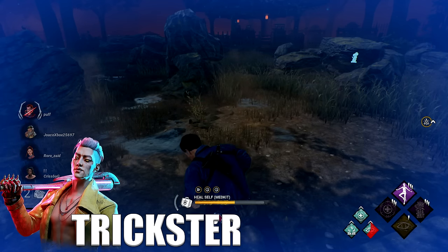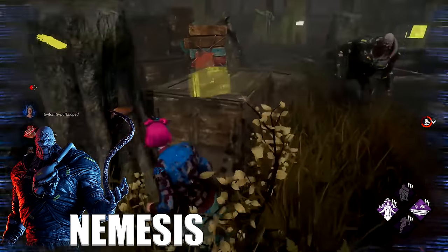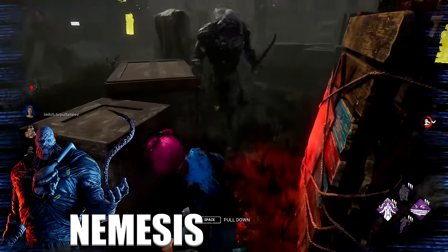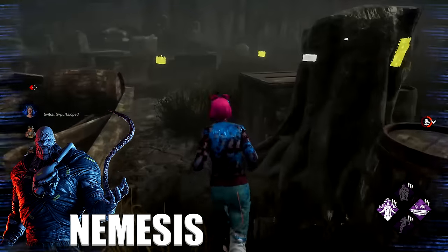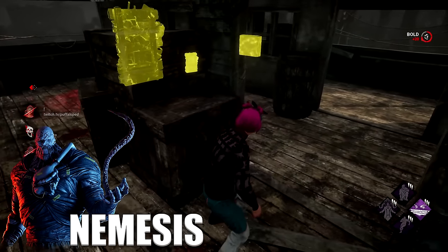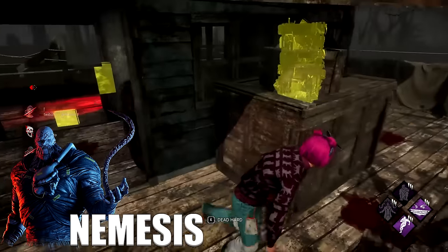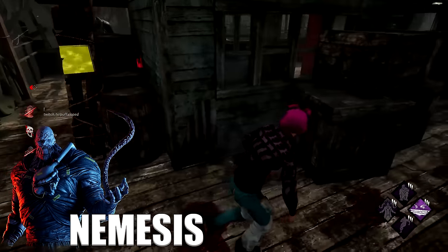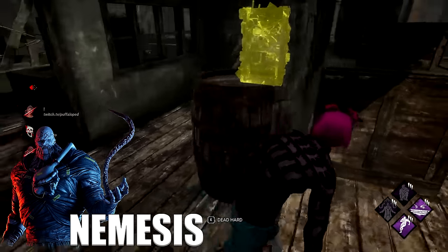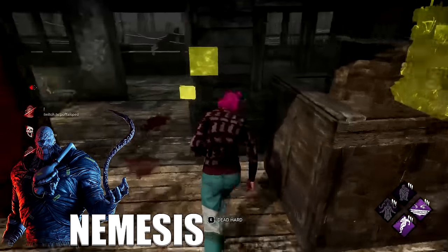Against Nemesis, remember that only four vaccine crates spawn each match — possibly three with a certain add-on — so there's one vaccine per survivor. Never vaccinate yourself instantly after getting hit; only do it when you're on death hook so other survivors can take multiple vaccines in case they get tunneled. Crouching after vaulting pallets or windows usually makes the tentacle miss. Fake pallet drops and FOV techs are insanely good against Nemesis. When he pulls the tentacle, sounds will alert zombies to your location, so don't stay on one loop long. You can also kill zombies with pallets or stun them with flashlights.